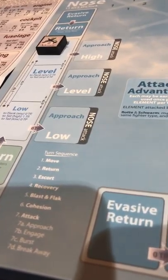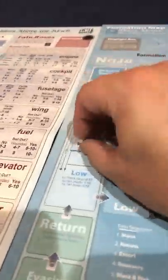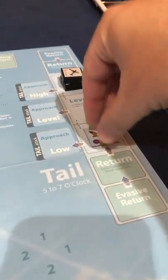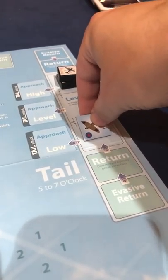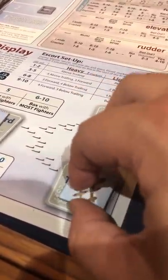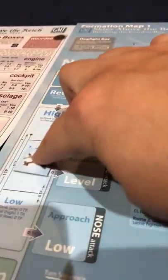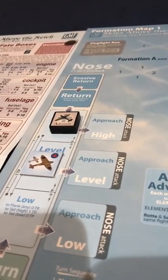Turn six. Move step - nobody to move. Return: this fighter returns, these two fighters return, done. Escort: rolling for the lone forward escort - got a six, he goes to nose level. Next rolling for the below trailing group - rolled a two, he moves to the forward station. The below trailing one looks for an enemy one space away, sees none, and returns to below trailing. We're going to move out next turn and he'll see nobody, so we'll evade him and get our attack in before he reaches us.